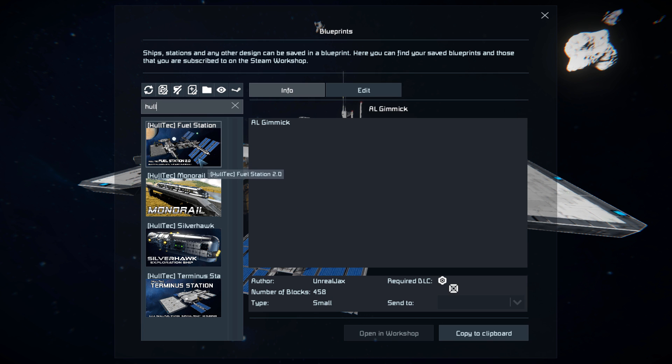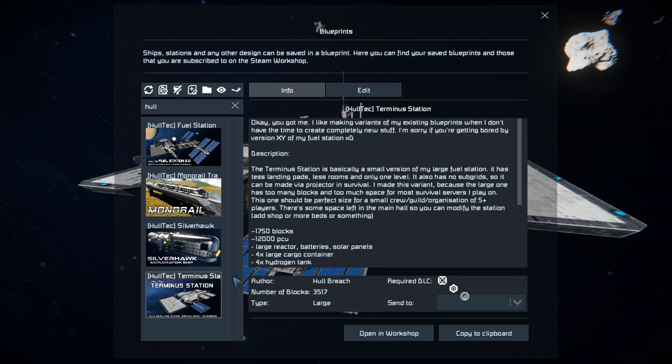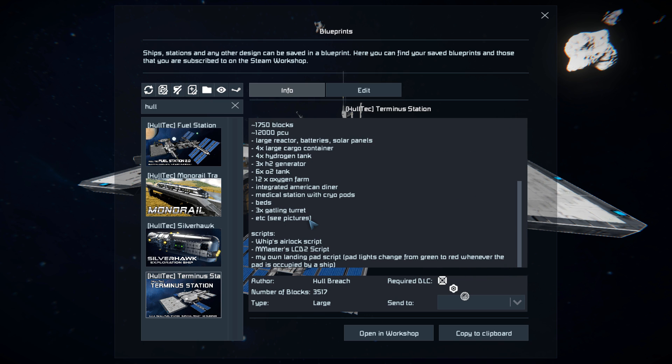It's not the fuel station, it's not the Silverhawk — it is the Terminus Station, which is 3,517 large blocks. It uses the Decorative Block pack, Decorative Block number 2, and the Economy Deluxe DLC pack. It does have a few scripts on here such as Whip's auto door and airlock script.